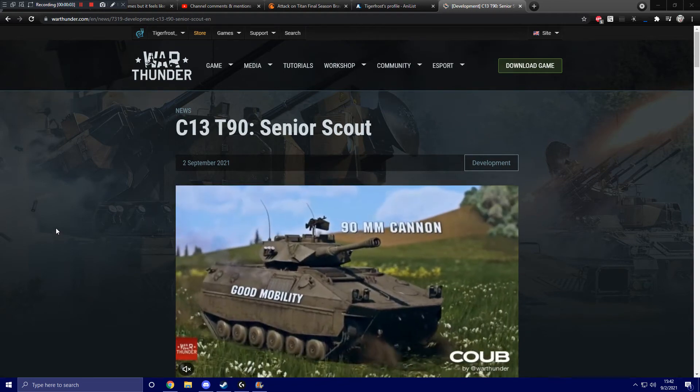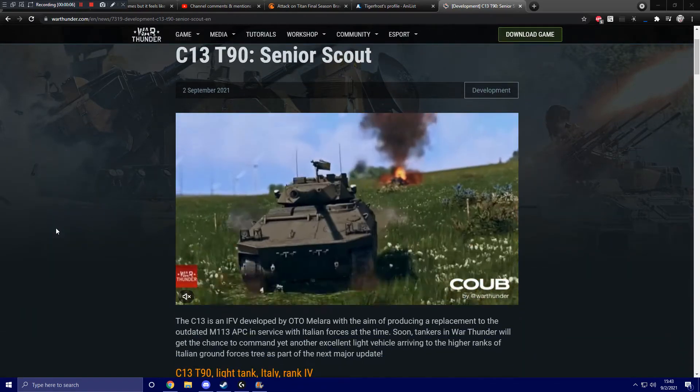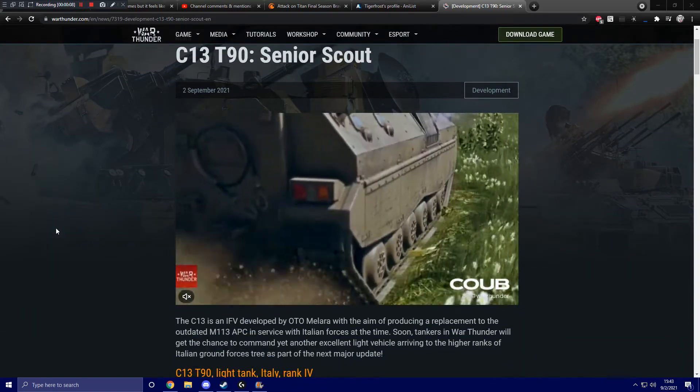Hello, everybody, and welcome to another War Thunder upcoming content video. This is the C-13 T-90, which is a new Italian light tank coming to the game with the next major update.